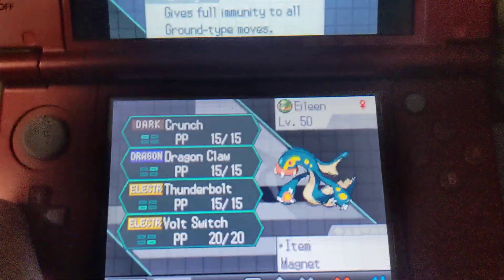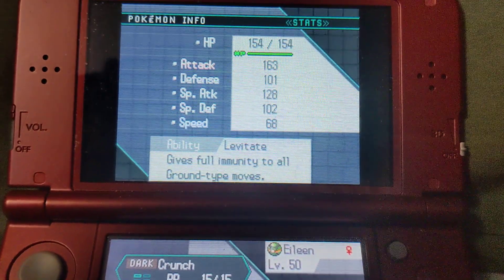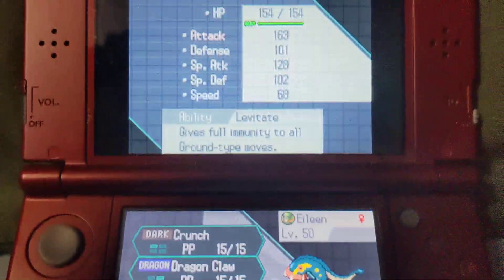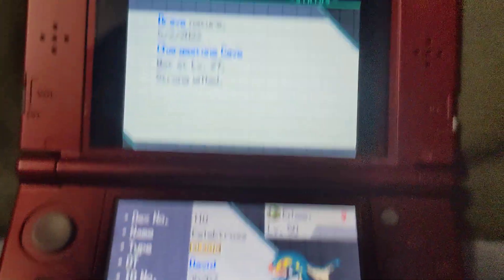Next up we have Eileen the Eelektross. I gave it the Magnet. It does have Crunch, Dragon Claw, Thunderbolt, and Bolt Switch. It has a much higher attack, but I do have a mix of both special and physical attacks. It should come in plenty handy with Levitate.